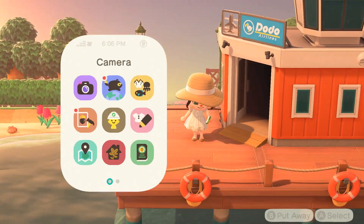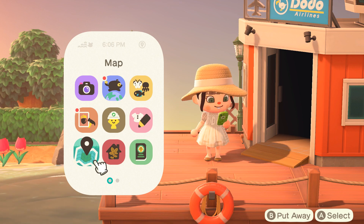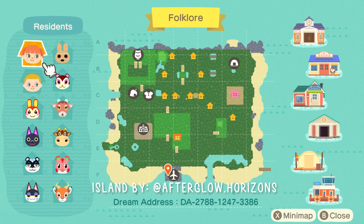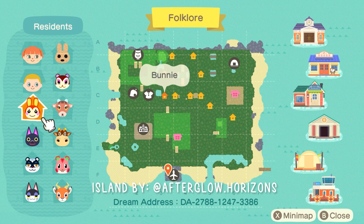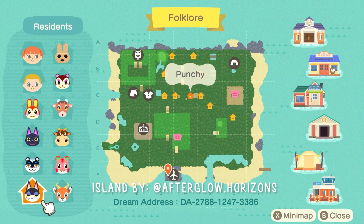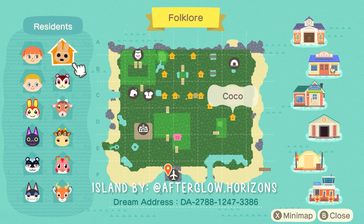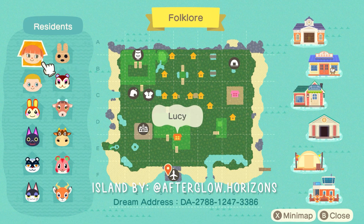First things first, we are going to check out the island map. This island is called Folklore, by Afterglow Horizons, or Lucy, who you may know from Instagram — they have really inspiring builds. There are two resident reps on the island and lots of cute villagers. I haven't seen Coco in a while; I actually really miss her, so I'm excited to hopefully see her walking around.